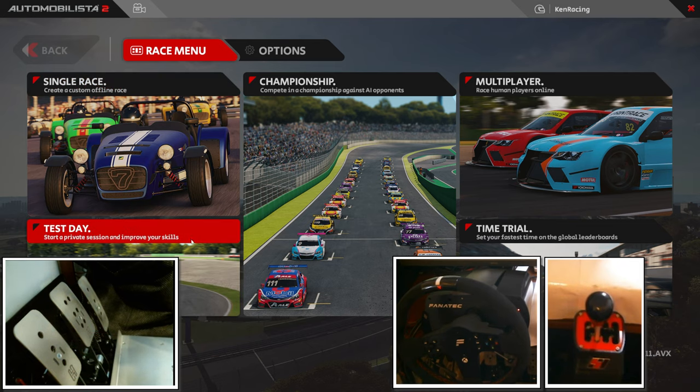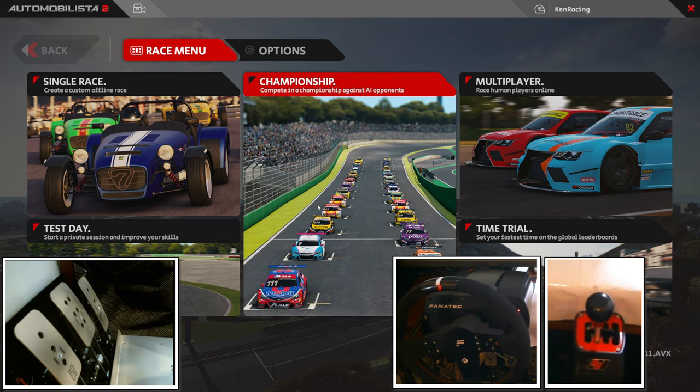This is the main screen when you first fire up AMS2. There are a total of 5 menus you can choose from. The upper left-hand side is single player mode racing with AIs. The below left-hand side is a single player test mode where you can practice alone. The middle section is basically what most call the career mode. Reiza is officially announcing that this championship mode is still work in progress and is not playable.